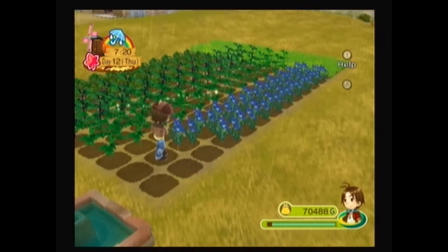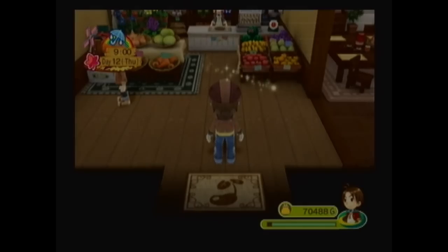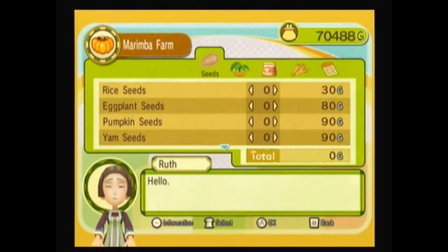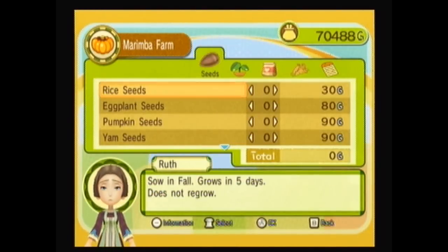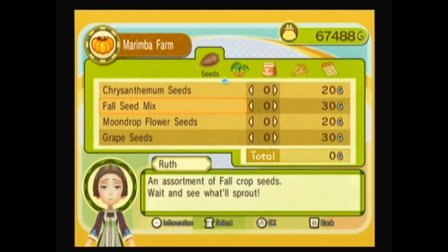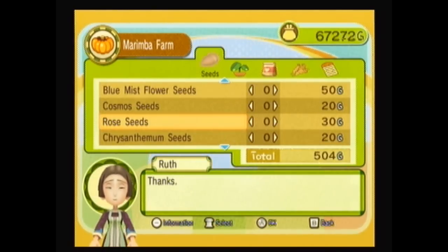On Thursday I decided to go ahead and harvest the blue mist flowers. I was waiting to see if I got any more royal jelly or honey off of them, but it didn't seem like I was. So I harvested those and decided to replace them with some different flowers - I still want some flowers growing in my field. I also decided to plant rice in my other field, my 100-plot field. For the other flowers, I need 24 of something to replace the blue mist flower seeds - I decided to go with rose seeds in the end. 24 rose seeds, awesome.